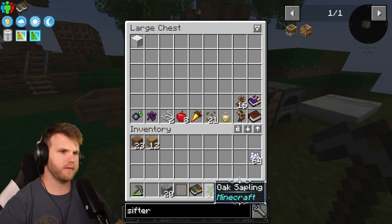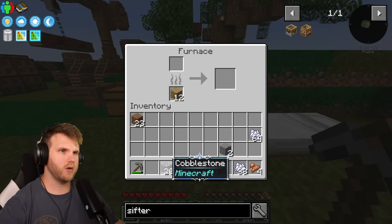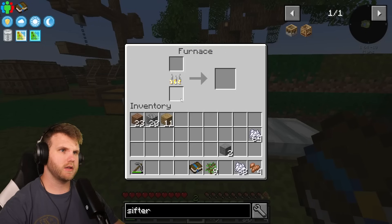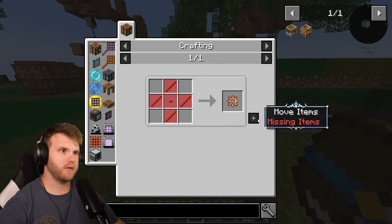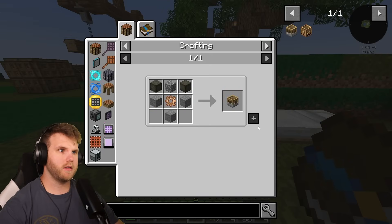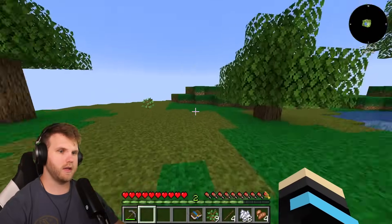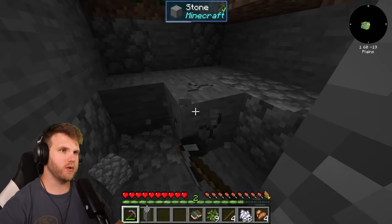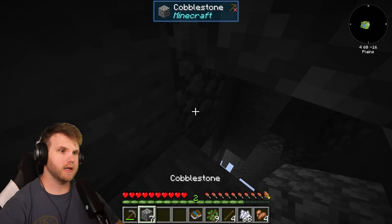Okay, the stone cooked up — two of them. To make the sifter it's two planks, but I'm missing a wooden gear and regular stone. I need a stone button plus more sticks to make the wooden gear. Let me make an extra set, craft the wooden gear — done. Then I need two stone for the sifter, so let me cook more cobblestone. I'll also make a wooden axe because I need more wood from the trees. Watch out — there's an edge right there, that's terrifying!